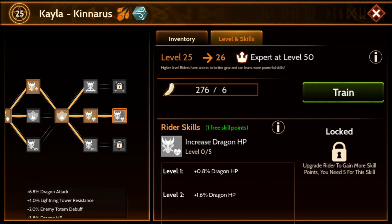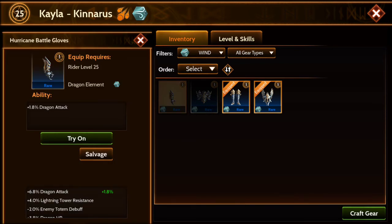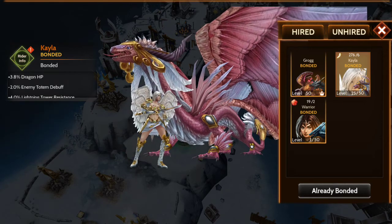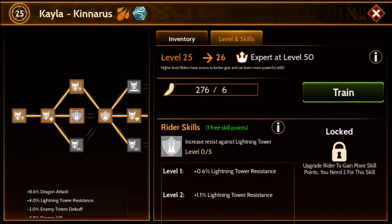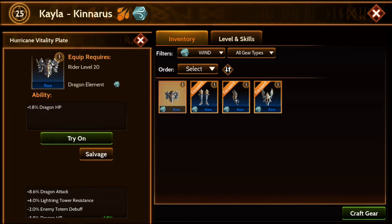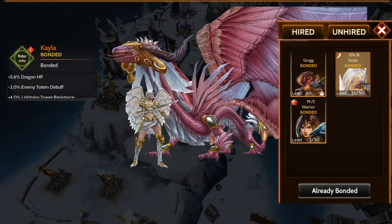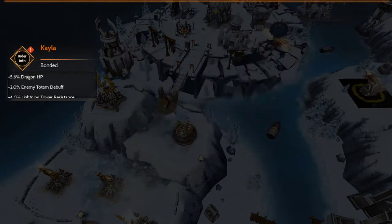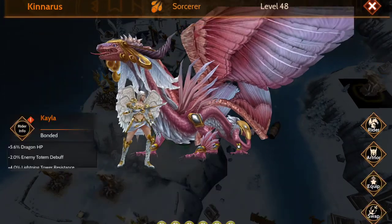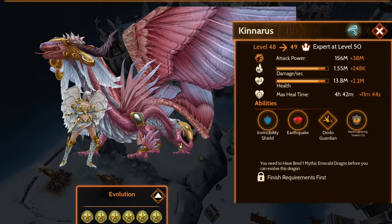So we've done quite a bit here. She's now from level 15 to 25, and we put the inventory on her. Try on — confirm equip. Try on Hurricane Vitality plates — confirm equip. Let's see how much of a jump that gave her. So now Canarius is hitting 156. She's going to have a tremendous jump — level 49, 38 million.